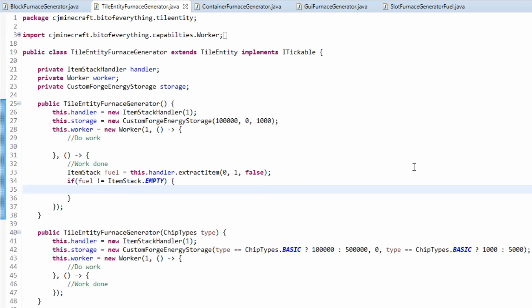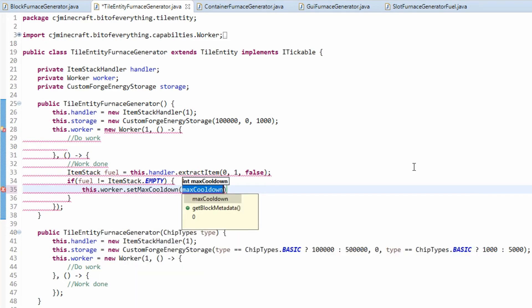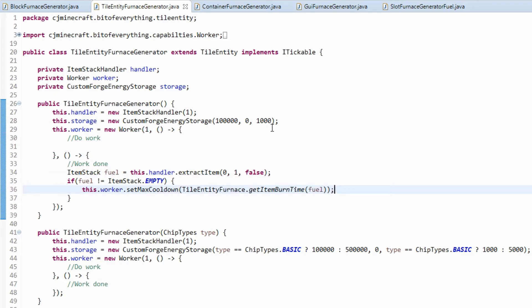If the fuel is not empty — we have actually extracted something — we need to set the cooldown relevant to what the item is. We do this dot worker dot setMaxCooldown, and the max cooldown is just TileEntityFurnace dot getItemBurnTime(fuel). That will make the generator run until the burn time is done.